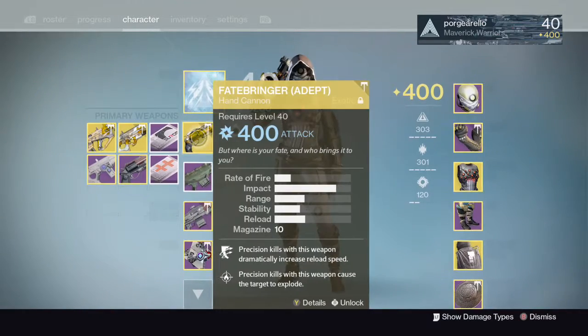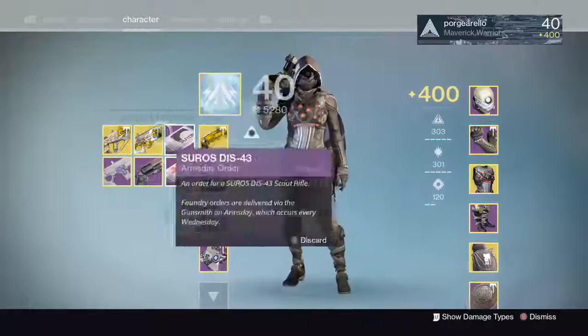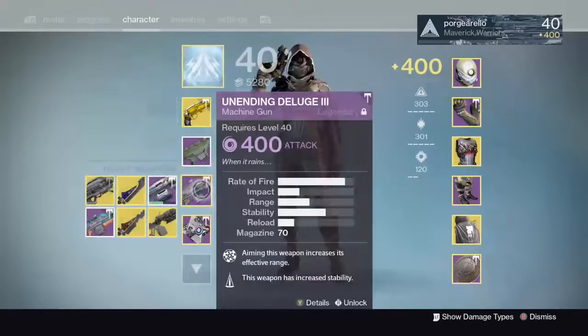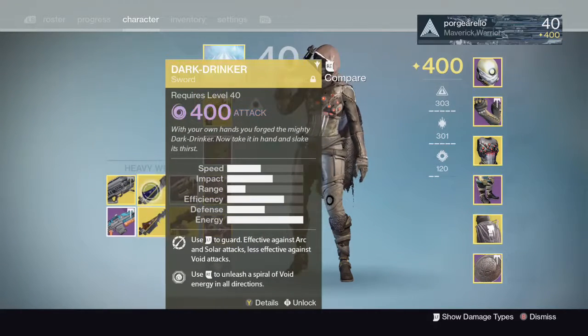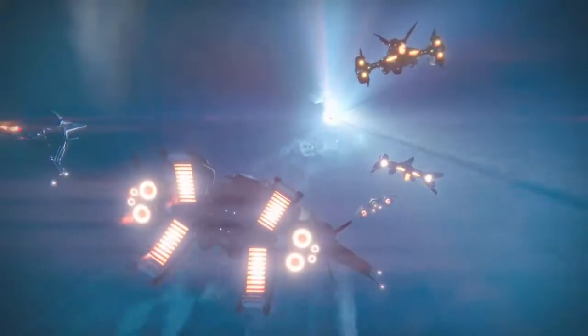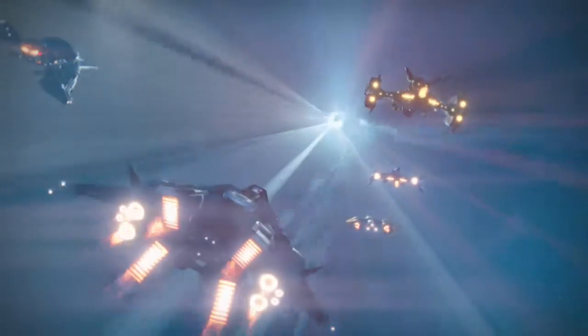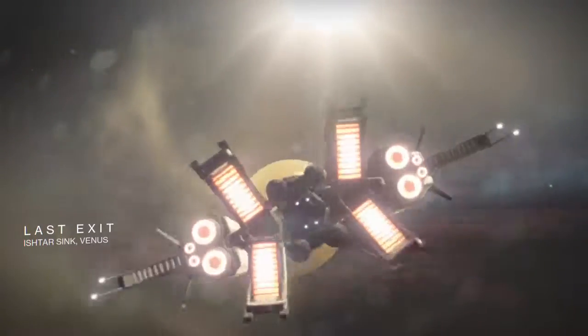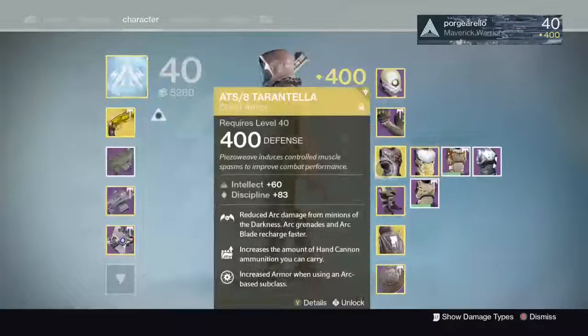The Fatebringer is called the Fatebanger. We haven't thought of an official name — I mean we thought of names for most exotics. Raze-Lighter is called Phase Litter, Dark Drinker is called Dank Drinker, and Gjallarhorn's called Glory Hole. We're pairing it with the Steel Splicer which isn't even fully maxed out because I just got it — no wait, it's Gjallarhorn.